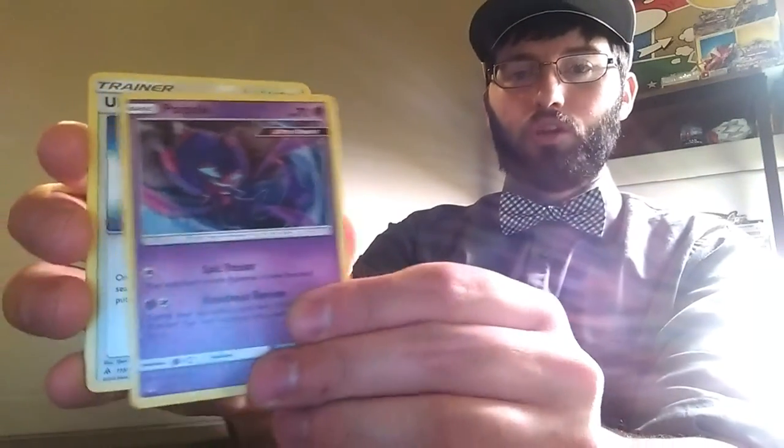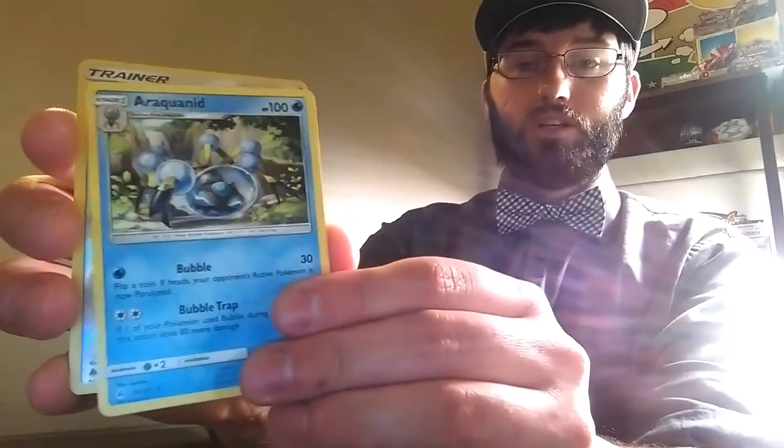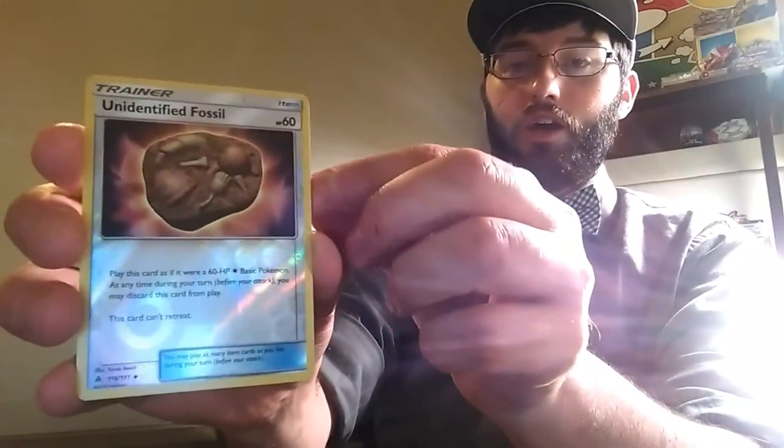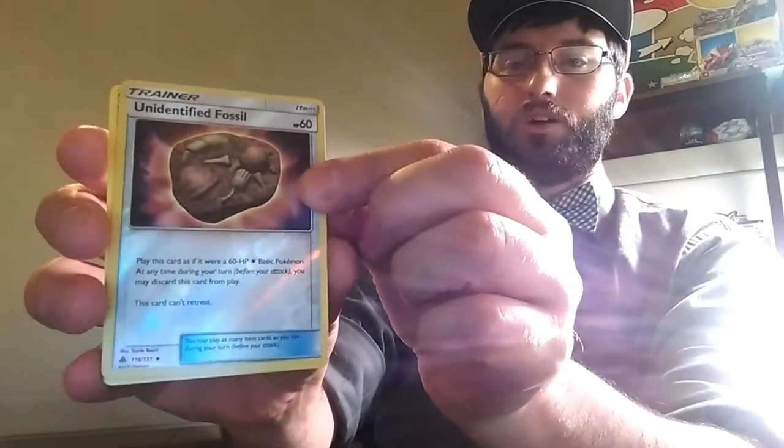Purple! The Poiple. An Ultraspace to get out those Purples — you gotta get those Purples out. An Araquanid with the Bubble Trap — it's a Twat. An Unidentified Fossil — we got that in reverse, that's nice. It's for those Tyrantrums, Amuras, and stuff.